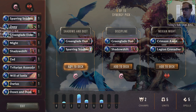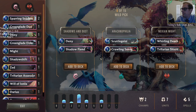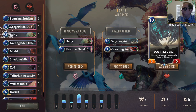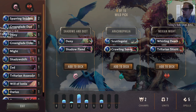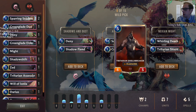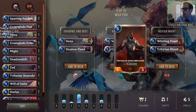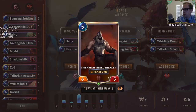We get another Deny and a Shadow Fiend — a one-mana four-three that dies right away. There's a Scuttle Gust and a Crawling Sensation from a different region. Also Whirling Death and Trifurium Shield Breaker — we're going with that one. Whirling Death is really good removal. The Shield Breaker is a good five-drop, a six-five Fearsome with beefy stats.